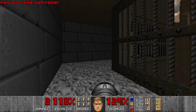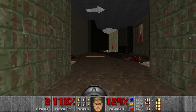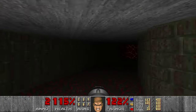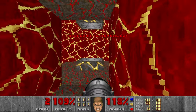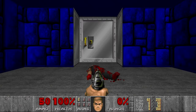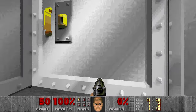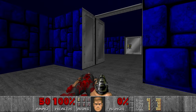So we need to go back to the area where we met the pain elemental. First secret level of Doom 2. Pretty cool door in 3D, by the way.